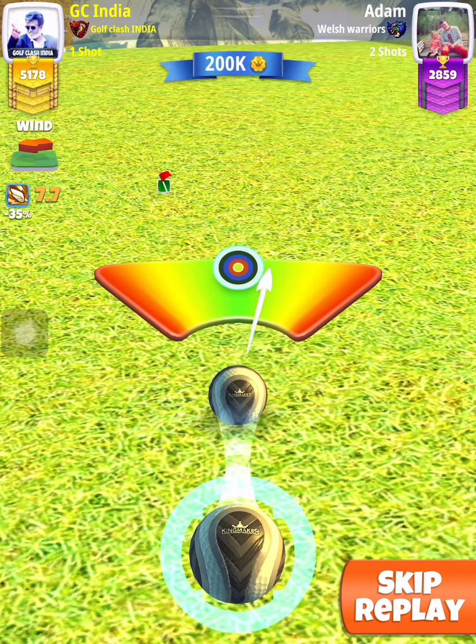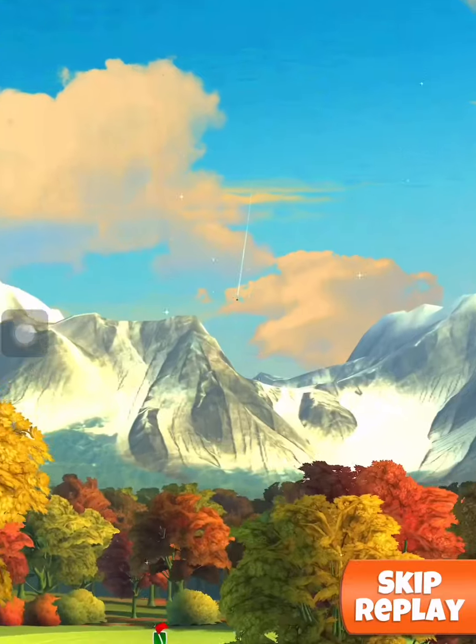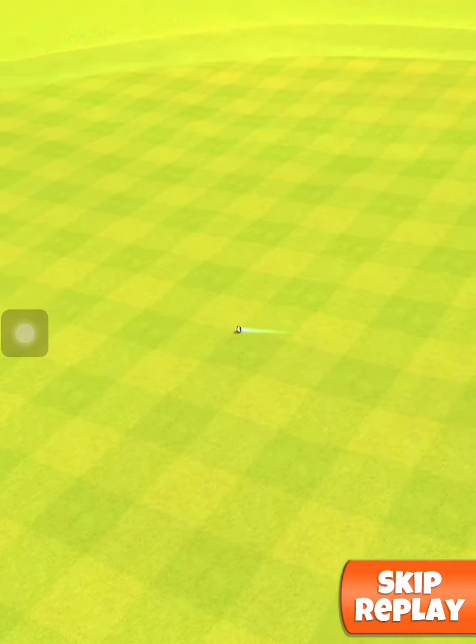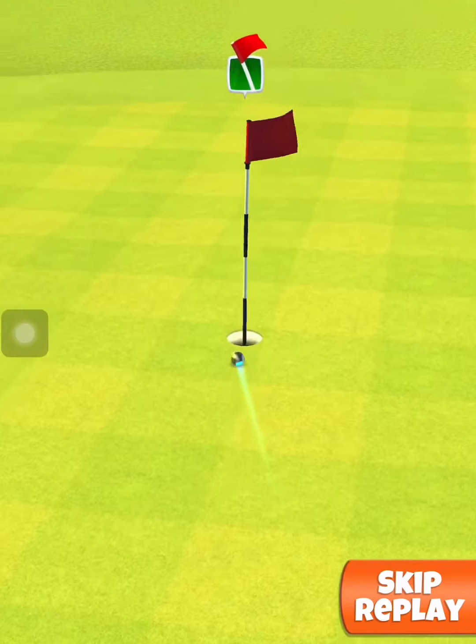Hit perfect — perfect shot. The ball will roll down towards the hole, and it went into the hole.